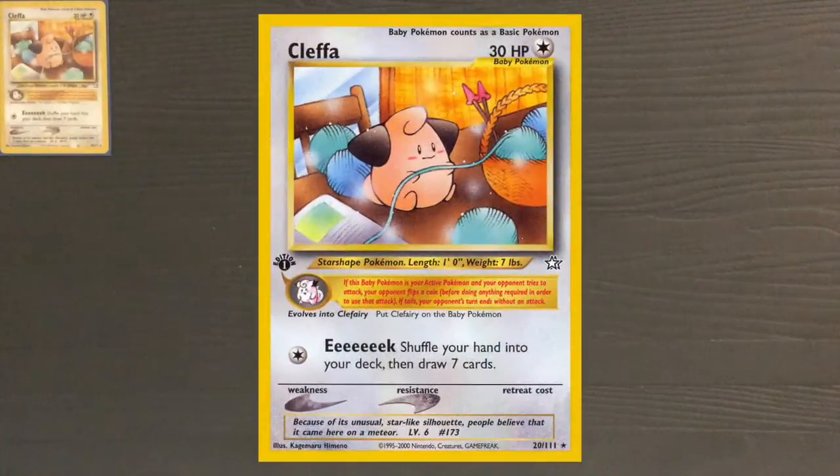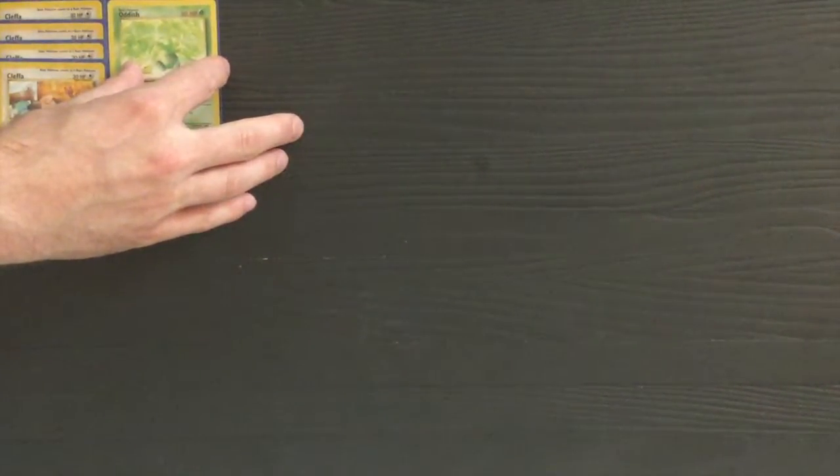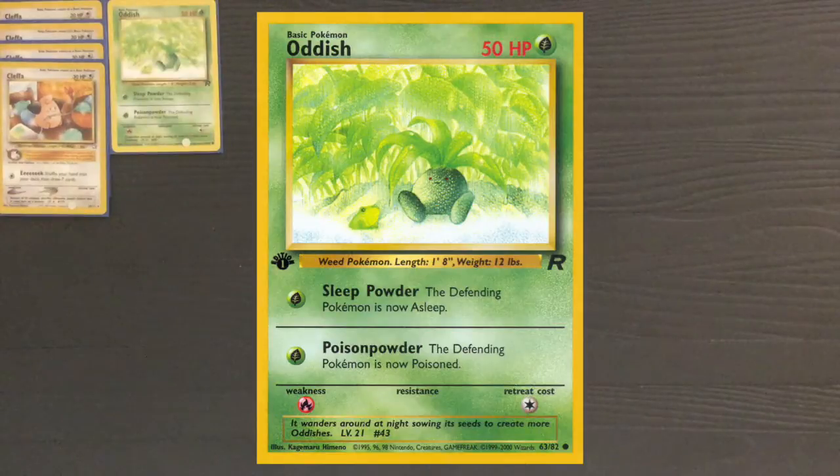Still using Cleffa for setup, because this deck's success is predicated on getting two Stage 2 cards set up — one in the active and one on the bench. A full playset of Cleffa is going to allow you to start the game with one, to really get those hand refreshes going and to fill up your bench with Oddishes and Totodiles. That way you can set up multiple of each Pokémon, so if your opponent finds a way to get rid of one before your setup is complete, you've still got backups.